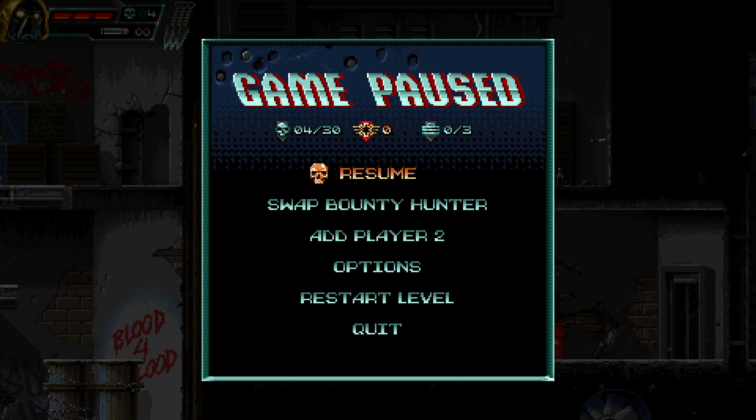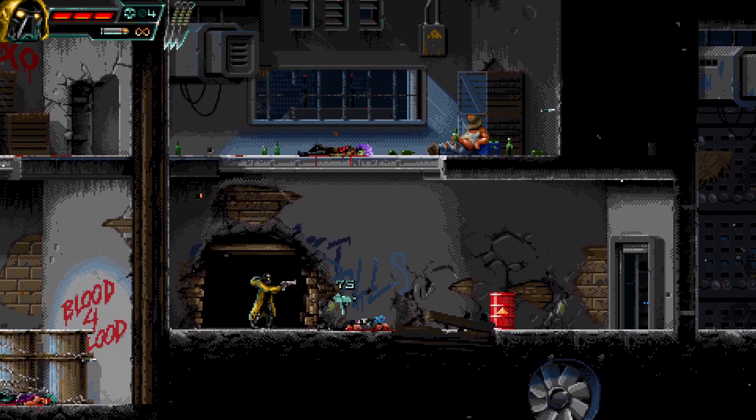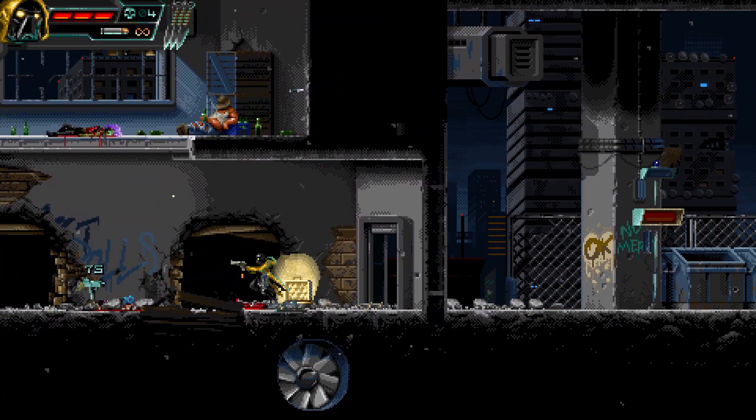Each level has three stashes hidden in it somewhere. The degree of hiddenness varies from level to level and stash to stash. Some levels are easier than others, some are more overt than others. This is the first level so it's not super crazy, but actually one of the stashes is pretty well hidden — you have to blow up that barrel to get the first stash.